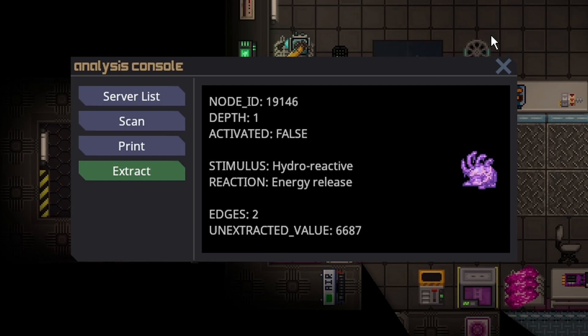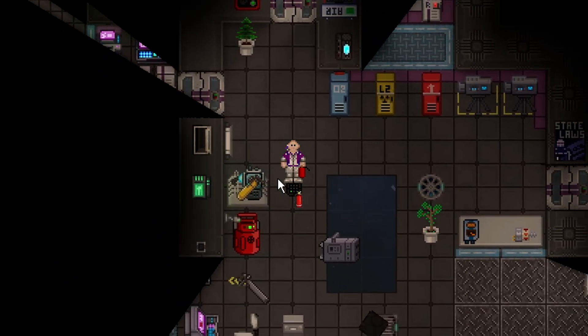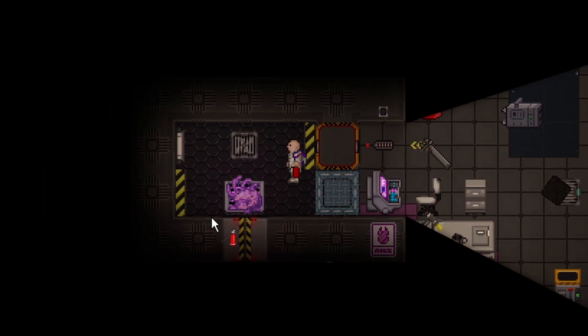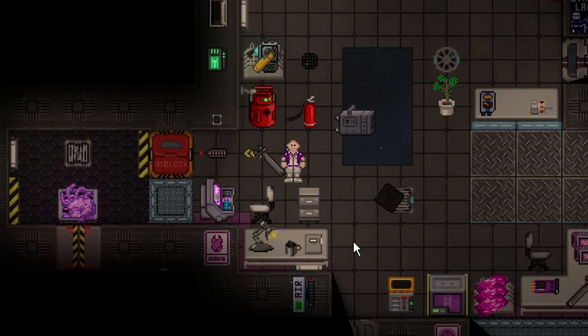Hydro-reactive simply just means you have to spray with water. The easiest way to do that is with a fire extinguisher, which you can almost always find pretty much in the same room. To spray with a fire extinguisher, you just press Z and left-click it with harm turned off, and that completes the hydro-reactive.